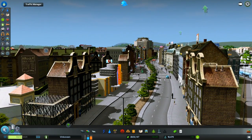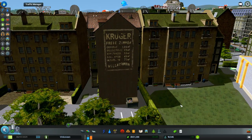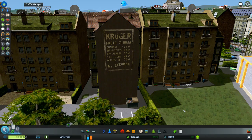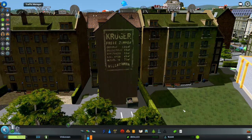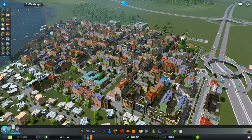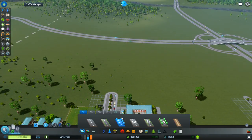I like this - it says 'welcoming' at the bottom, German Kruger School, and something else with meters squared over there. Let's expand this out like I wanted to - we're gonna put this road in. Why don't I do something cool on this side?